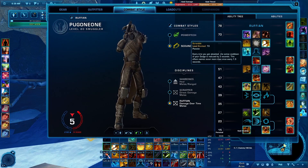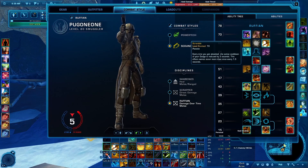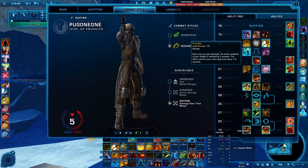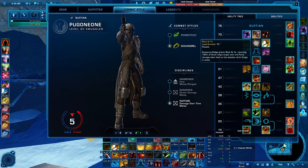Line 73, Scramble: every time you get attacked, the active cooldown of your Dodge is reduced by three seconds. This effect cannot occur more than once every 1.5 seconds. The alternative option is Back at Here, which when Dodge is active returns 150% of direct single-target tech and force damage attacks back to the attacker.